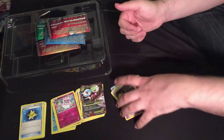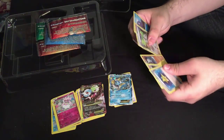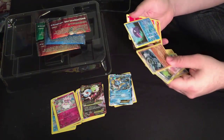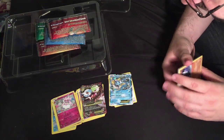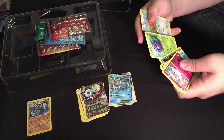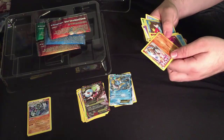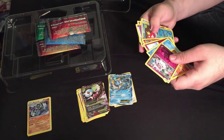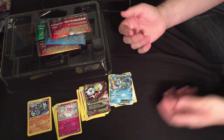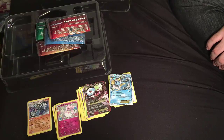And a Persian — I think I pulled a Meowth too. So that is pretty much it for this pack opening. The high rarity cards I pulled from each pack were the Mega Gardevoir EX, the Deonsi, Wally, and the Vaporeon EX. This is Cardfight Destiny signing out — I will see you all in the next video, people. Peace.